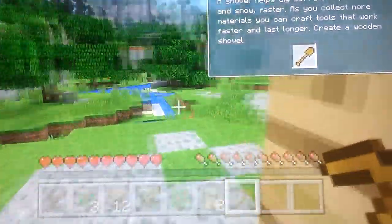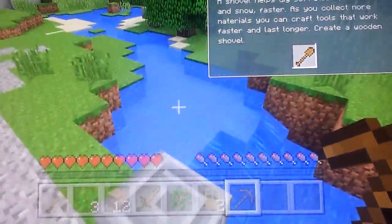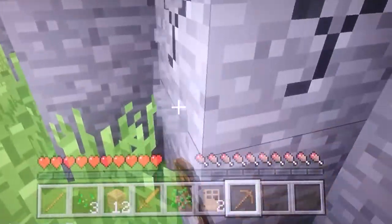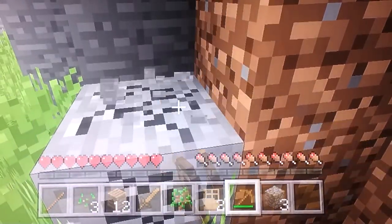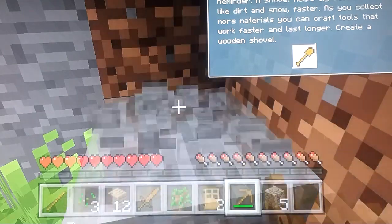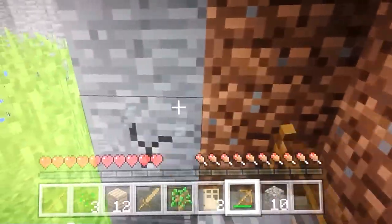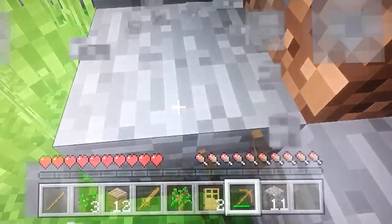You can make pickaxes in order to go outside and mine. Press RT to break blocks like stone - you can break stone with a wooden pickaxe. You need to craft a suitable tool in order to break certain blocks. A shovel helps dig soft blocks like dirt, snow, and gravel faster.